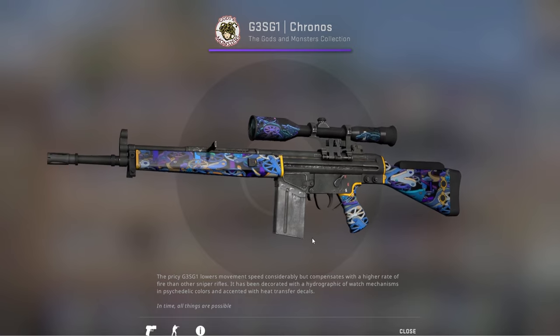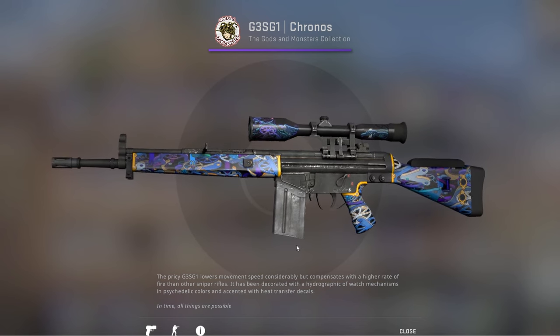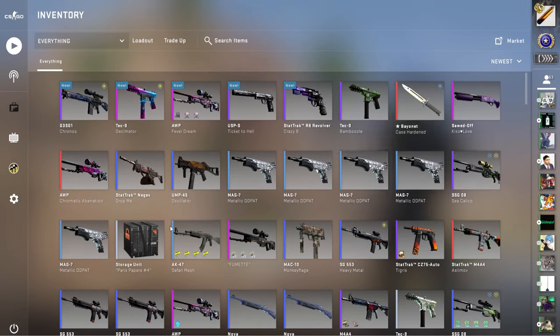And now I don't feel as bad for burning a couple of Cobblestone and Gods and Monsters mil specs, although we're still in a loss with this trade-up, which is not surprising. It is extremely unprofitable.